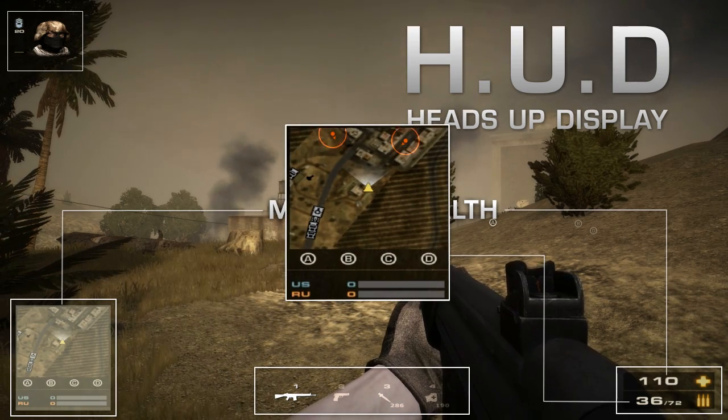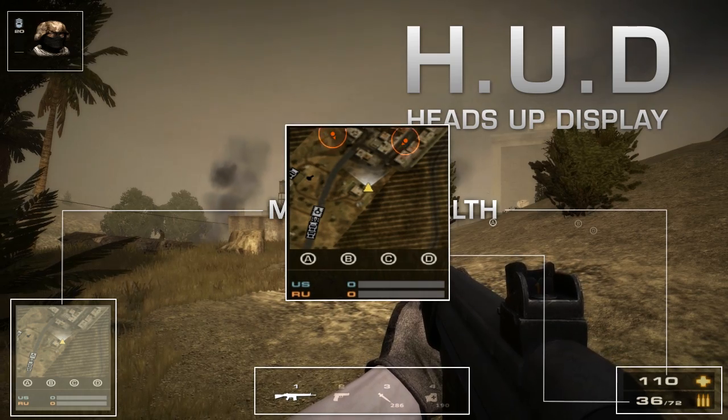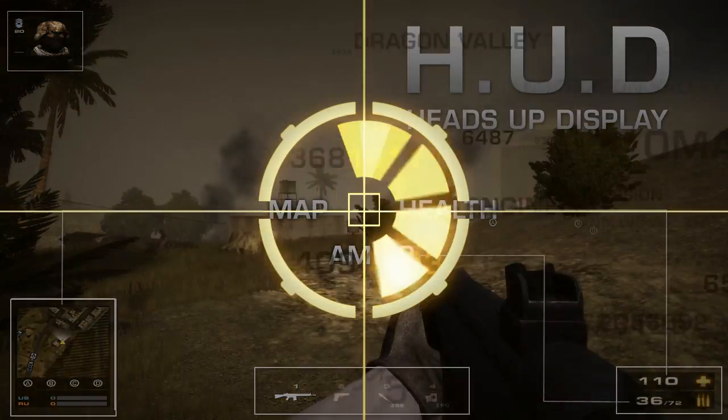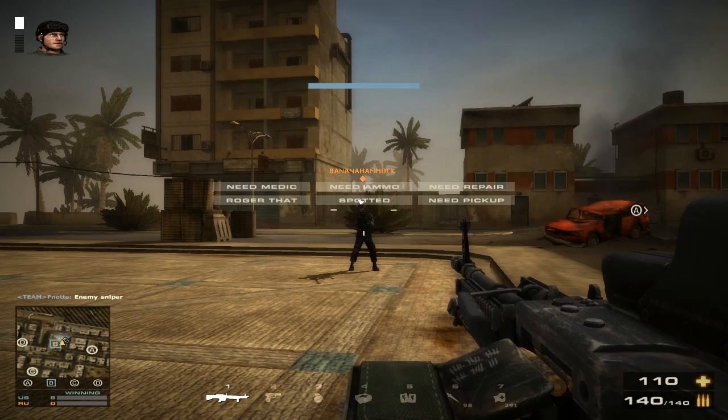Spotted enemies and vehicles will appear as orange icons on your mini-map, so it's a good idea to check it from time to time to see if there are foes in the area. To spot enemies for your team, simply press Q when aiming at them. By holding down Q, you can bring up additional communications options, which allow you to ask for various team support actions.